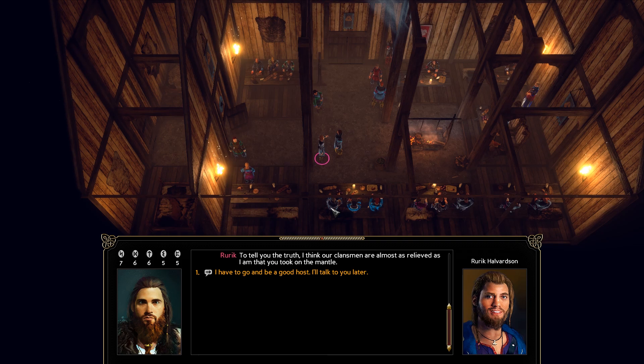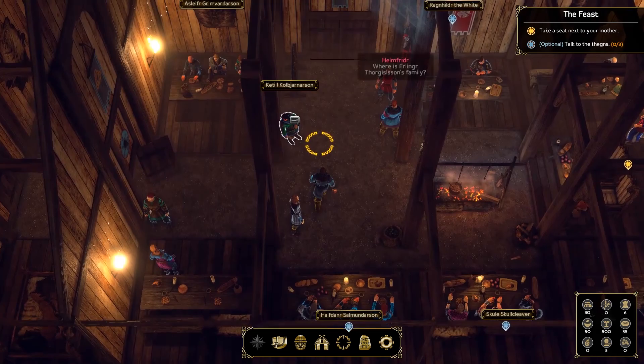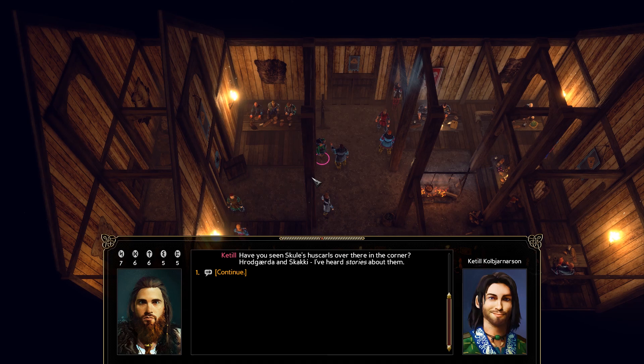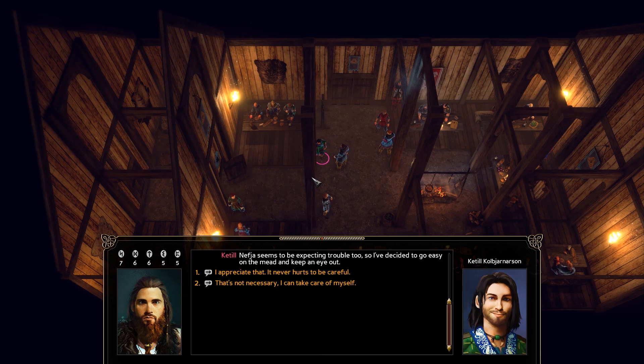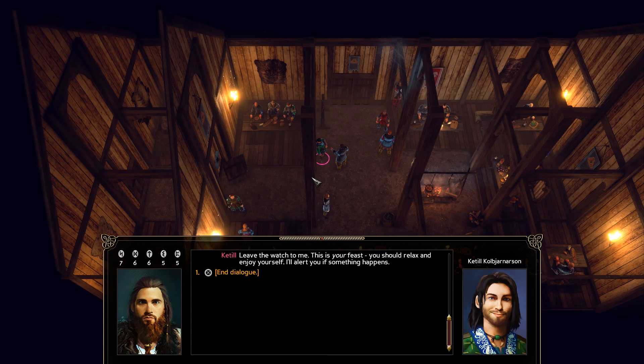Your brother flashes a cheeky grin. 'Just use the old signal if you need help to get out of a conversation with one of the other thanes.' Now talking to Ketil: 'Busy entertaining your guests?' 'Not too busy to check in on you.' 'I've had an uneasy feeling all night. Have you seen Skull's housecarls over there in the corner — Rorgarder and Sklaki? I've heard stories about them. Nefja seems to be expecting trouble too, so I've decided to go easy on the mead and keep an eye on things.' 'I appreciate that — it never hurts to be careful.' He turns his head slightly. 'Keep an eye on the big lug back there — he and his friends have been putting their heads together all night; I think he might be planning something.' 'I'll keep an eye on him. Leave the watch to me — this is your feast; you should relax and enjoy yourself.'